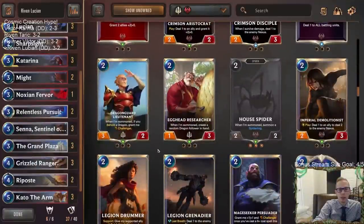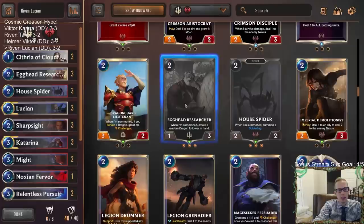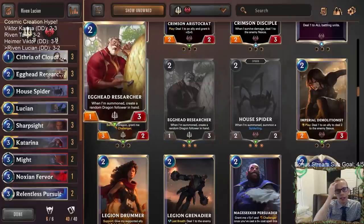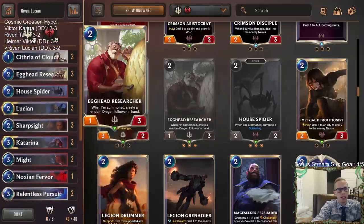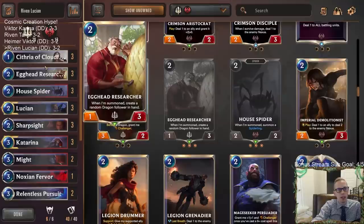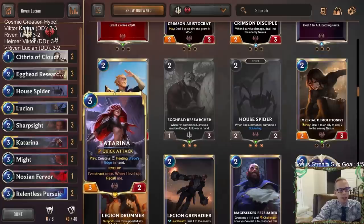You also want some ways to generate more cards. Instead of that three-one we were playing, maybe play some Egghead Researchers — I like how you can throw that down on turn two, put it in front of a Grand Plaza, play a little defense, and you don't really mind it dying. Even later being a 2/4 Challenger is perfectly fine — it's like Laurent Protege for two mana after a Plaza, but it also gets you that Dragon. So I think I'd want that instead of Riven — I'd rather have that and Katarina.